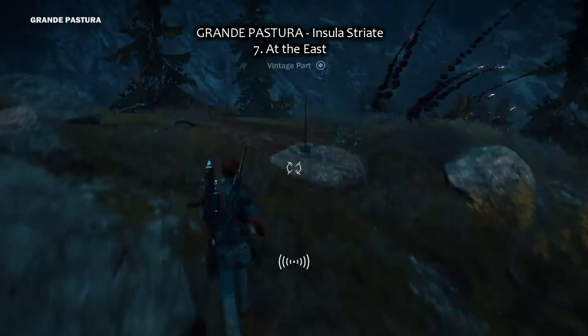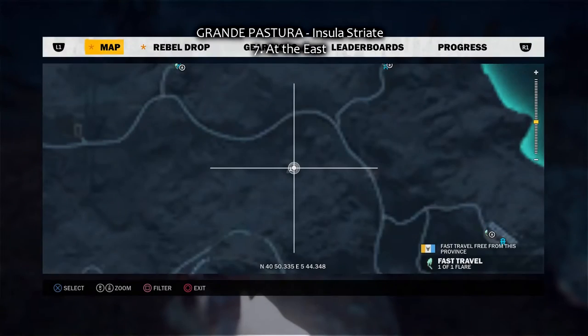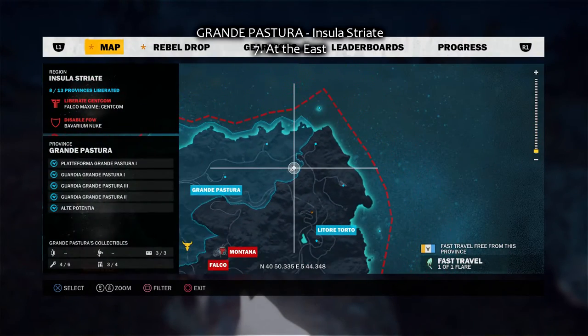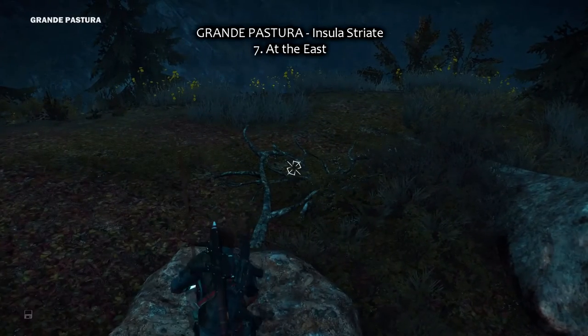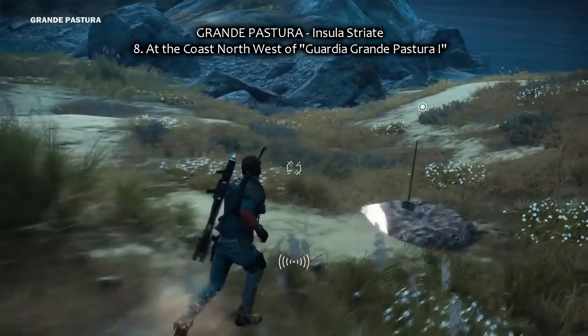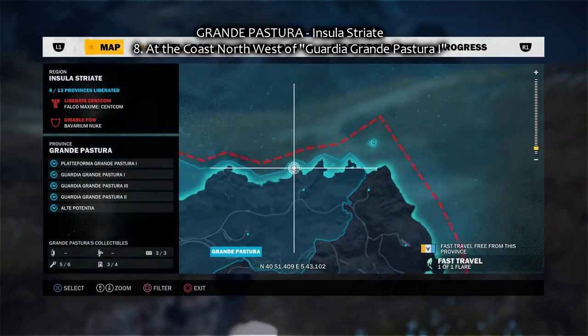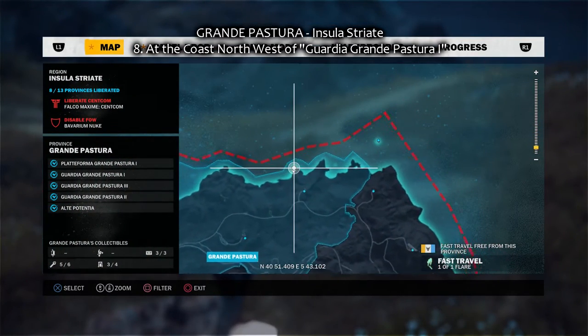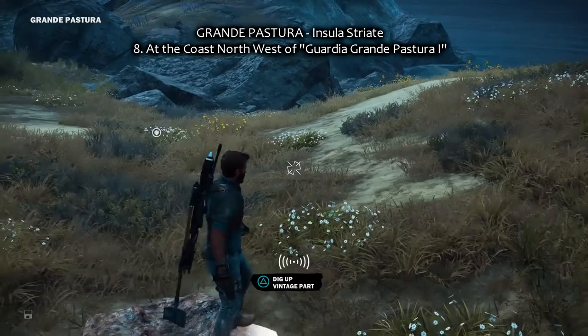Number six is in front of the explosion. At the east of Grande Pastura is number seven. And number eight — Grande Pastura is full of vintage parts. At the coast north-west of Guardia Grande Pastura 1, right here at the north coast.